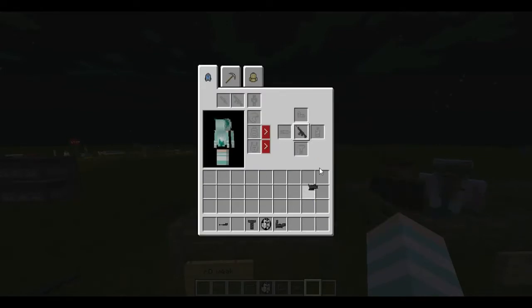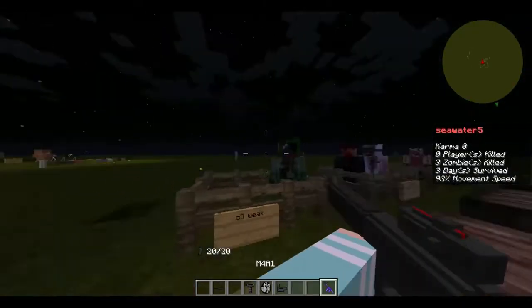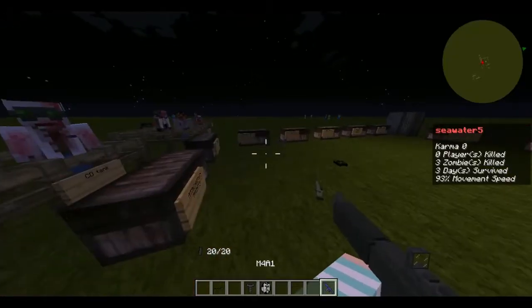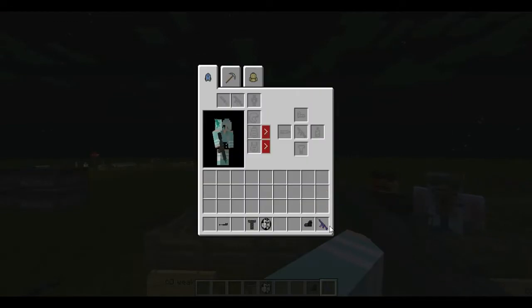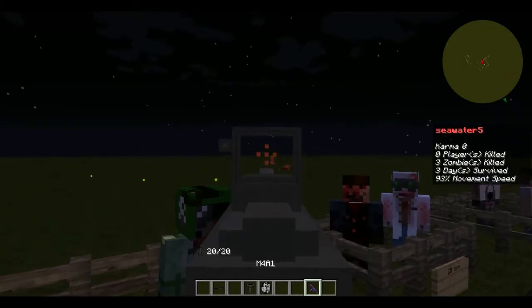Next attachment is the Cog scope. Then we have the Red Dot — pretty simple, pretty straightforward. Next is the EOTech, which is a new attachment to the game and is probably one of the worst because of its reticle.